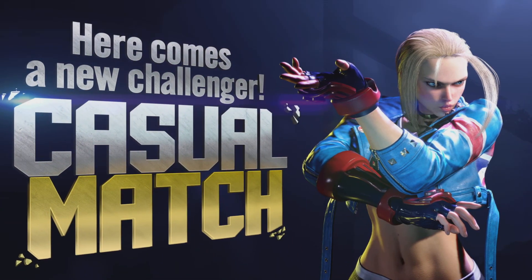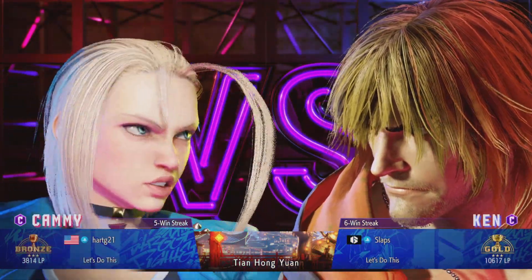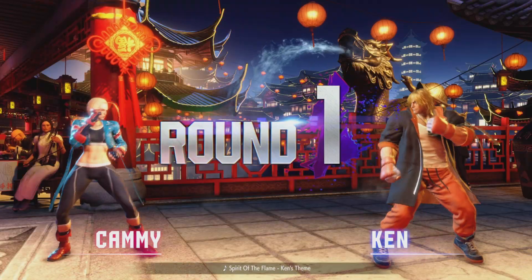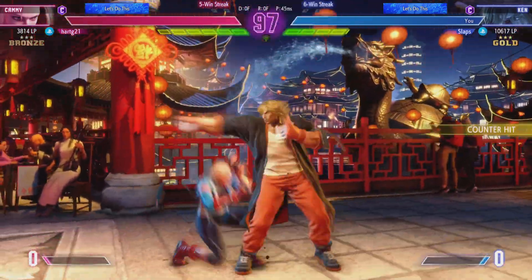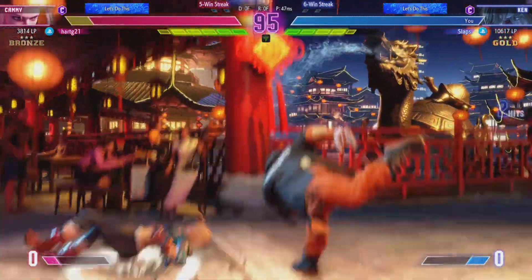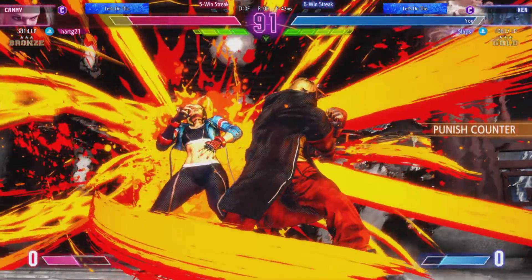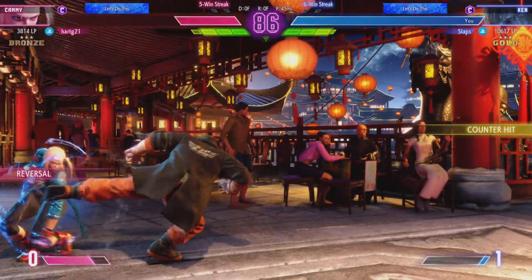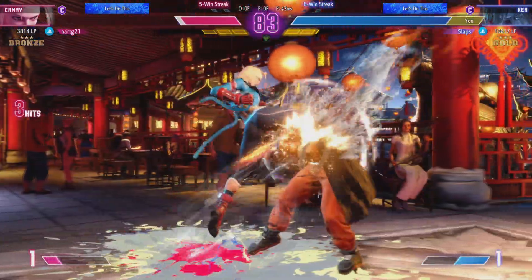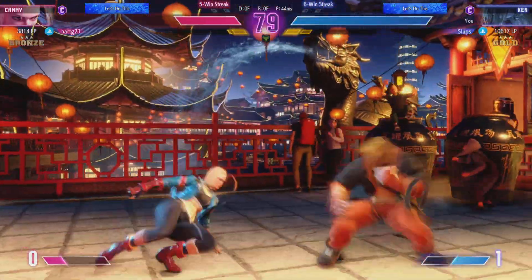Here comes a new challenger. We're in for something special right here, right now. Round one. Fight. Here we go. What are these fighters going to do? Locks the jump in. The throw hits. Decides to go in with the target combo. Player two chases them down. Add a little super juice into this combo for more damage. Knock down.